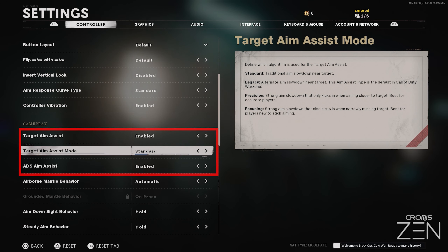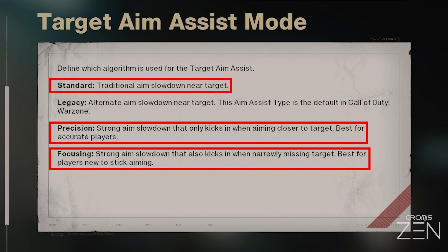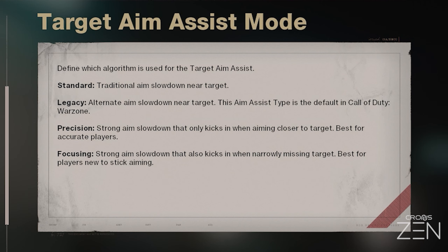Once in game, make sure that the aim assist mechanic is enabled in the in-game settings. Aim assist can be set to standard, precision, or focusing. Rely on the in-game descriptions or pick the one that feels best to you.